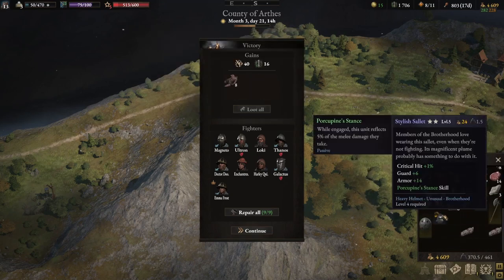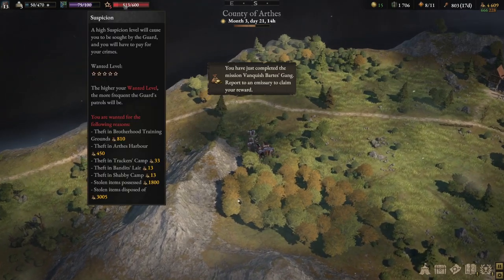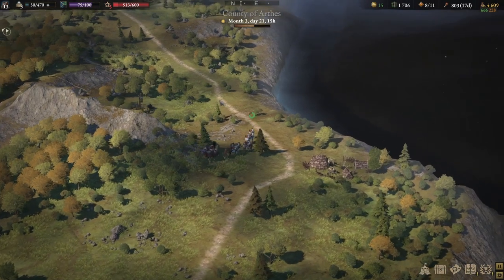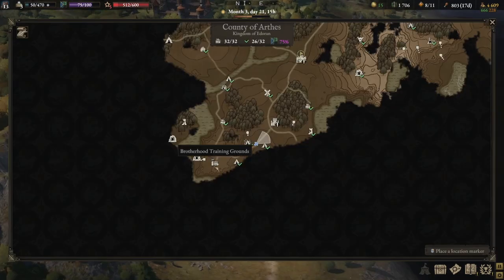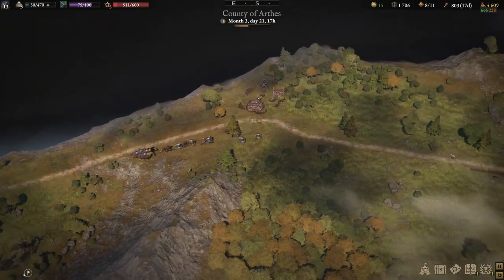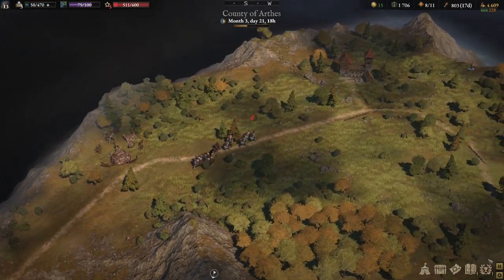Porcupine stance - while engaged, this unit reflects 5% of the melee damage they take. I don't need to heal you because we're going back. We haven't gotten it down far enough. We're going back to Courtier again and end this episode. I hope in the next episode I can find some swordsmen. I wonder - maybe I'll just hang around and steal. It's only 11 - if I rest it'll be close to 500 or 499. I'll quickly go to the mine and see, do some mining as well.